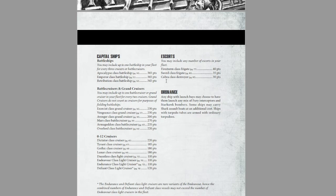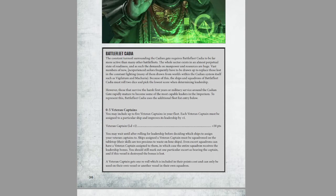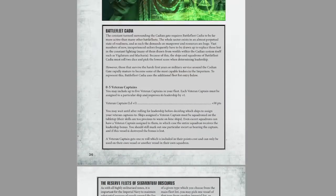The Bastion Fleet's real gimmick is access to the Grand Cruisers. Escort options remain Firestorm, Sword, and Cobra. There are two other ways you can play the Bastion Fleet. Battlefleet Cadia changes up your leadership rules — whenever you roll for leadership for a squadron of escorts or a capital ship, you roll 2d6 and pick the lowest. However, you can buy 0-5 veteran captains at 50 points each, which gives plus-one leadership and an additional reroll for that squadron. It's very fluffy and fun to play.